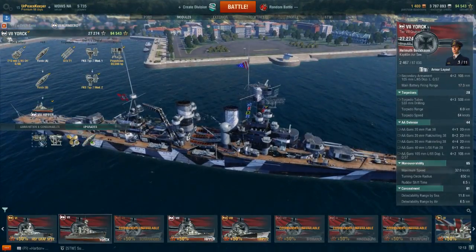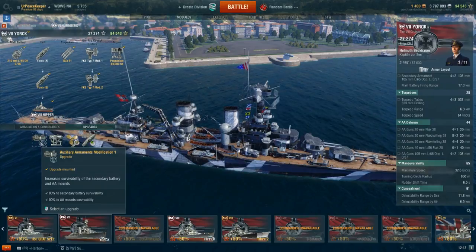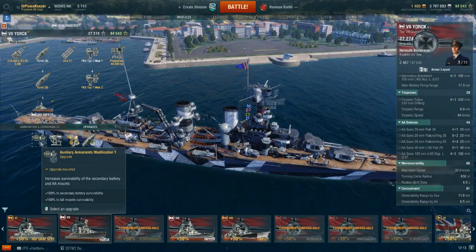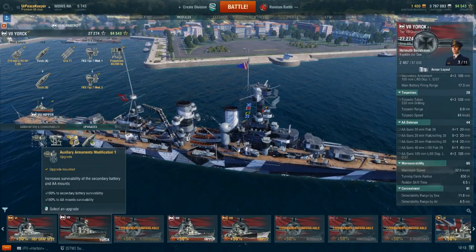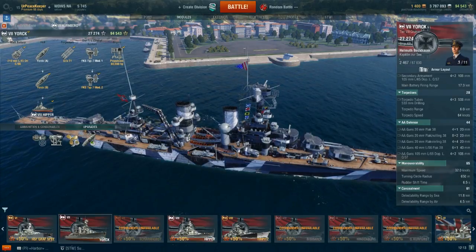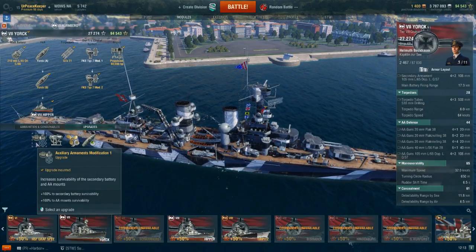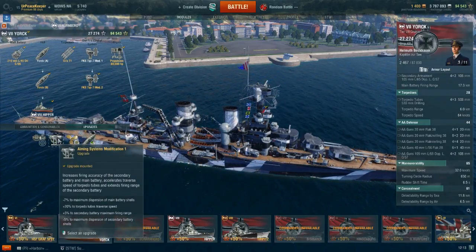Speaking of upgrades, I'm going to be running Auxiliary Armaments Mod 1 on this ship — that's going to keep your secondaries and AA guns, primarily the AA guns, alive. This would normally require Preventative Maintenance on the ship captain, so you've got a debate between Expert Loader and Preventative Maintenance. I'm currently running Expert Loader, and while the main guns do get taken out quite frequently, having that AA later is definitely of major benefit when carriers are basically unchecked.